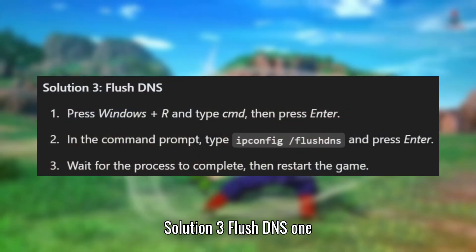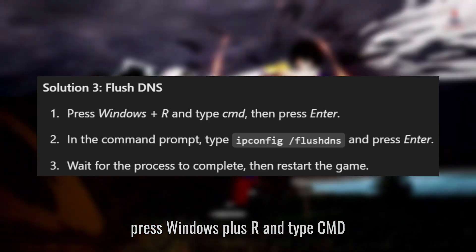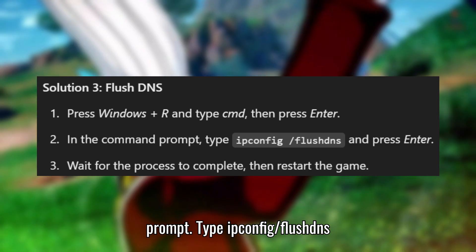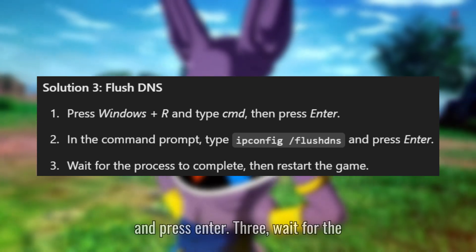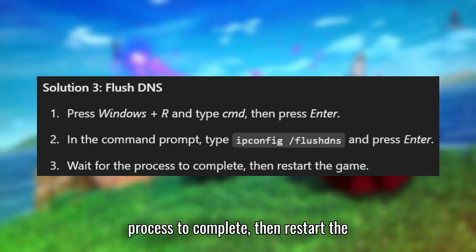Solution 3: Flush DNS. 1. Press Windows + R and type CMD, then press Enter. 2. In the command prompt, type ipconfig /flushdns and press Enter. 3. Wait for the process to complete, then restart the game.